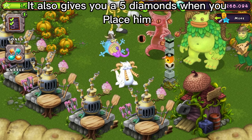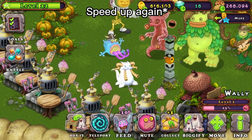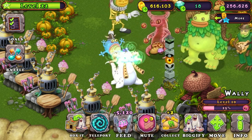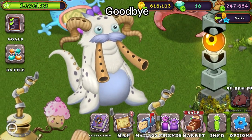It also gives you five diamonds when you place him. So that's how you get Jiju — like and subscribe if this helped. Goodbye!